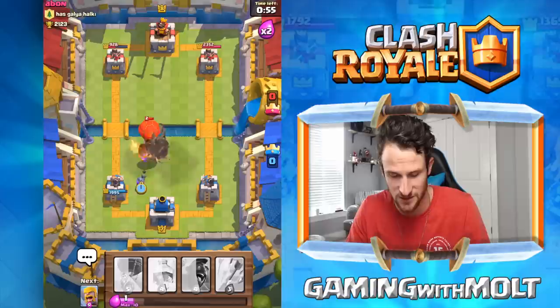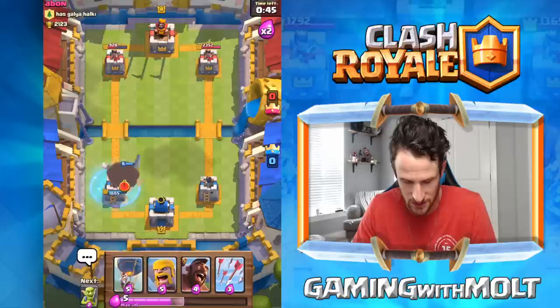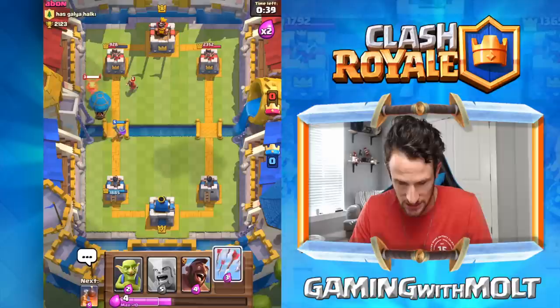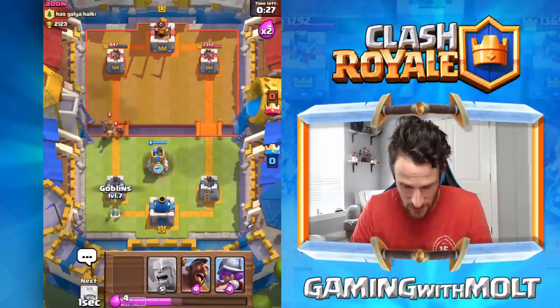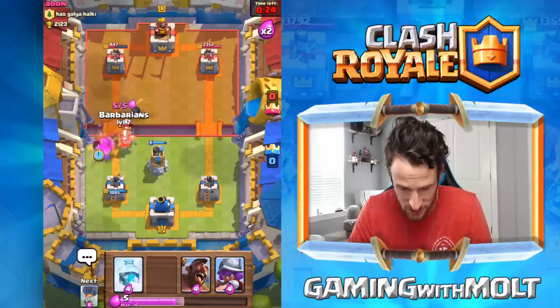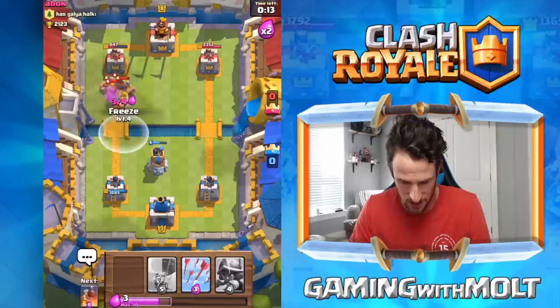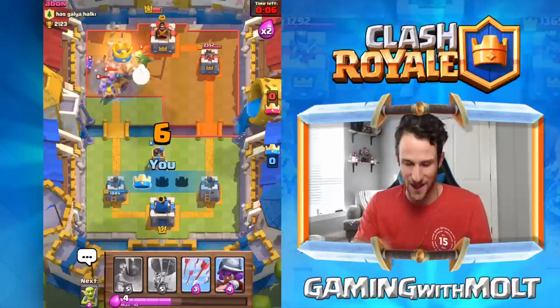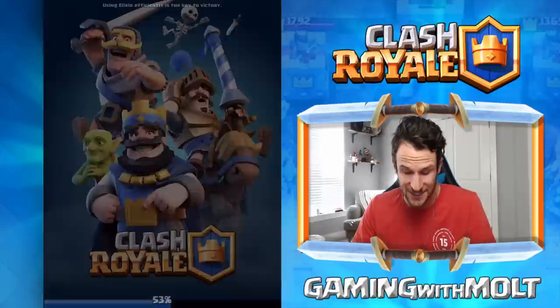Double elixir time — he's crushing elixir, we've got to get our bomb tower down and musketeer out. We don't know if he has freeze — he does. We freeze right on top of it and the musketeer takes it down. We save up seven elixir, send the balloon in, and guess the minion horde is coming — arrow it preemptively and crush it. We drop the wizard distraction, push with barbs and hog, freeze — and our hog gets to that tower. Last-second win!